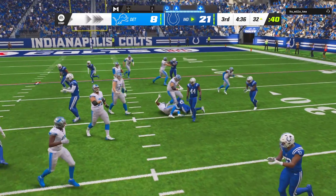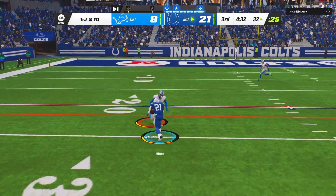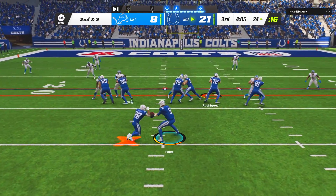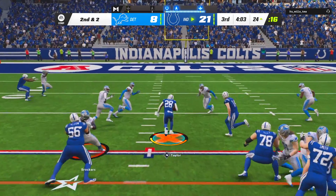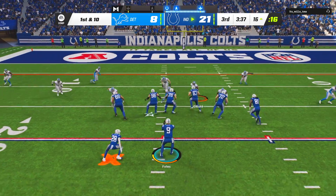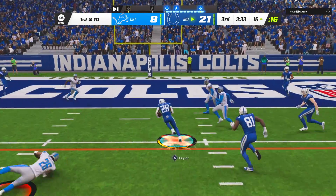That's going to be intercepted by McLeod — is that Ronnie McLeod still in the league? We actually had Naheem Hines in the game — I didn't realize it was Hines until I tried to truck him. I was like, why didn't I truck Tracy Walker? Oh, that wasn't Jonathan Taylor. That could have been a touchdown if we had JT in. They actually have Hines as the third-down back in the depth chart, so now we're manually subbing in Jonathan Taylor.